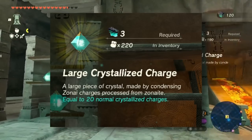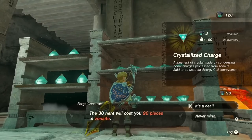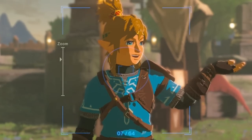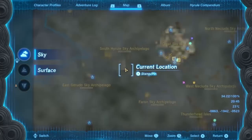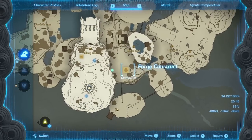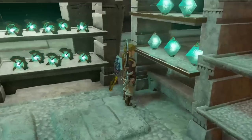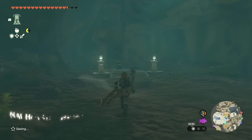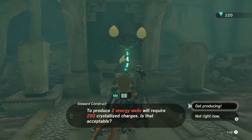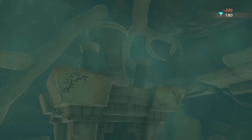1 large Zonite energy crystal is worth as much as 20 normal energy crystals, so it doesn't really matter which one you buy. These crystals are the key to getting more batteries — just take them and go to a battery station. The simplest battery station that every one of us can reach in 5 seconds, since we've all unlocked it, is located on the abandoned sky island next to the Nachio Yaha shrine, the shrine of recall. Just teleport there and talk to this construct, as it will take your energy crystals and give you batteries in return. For every 100 Zonite energy crystals or for every 5 large Zonite energy crystals you'll get 1 third of a battery.